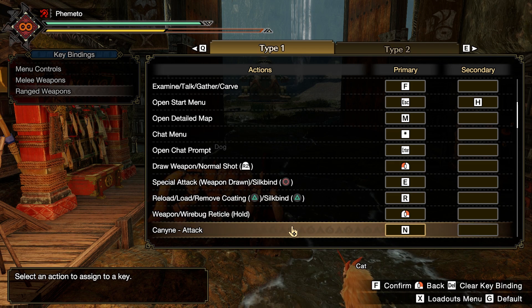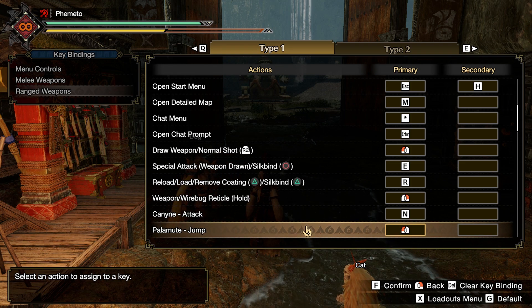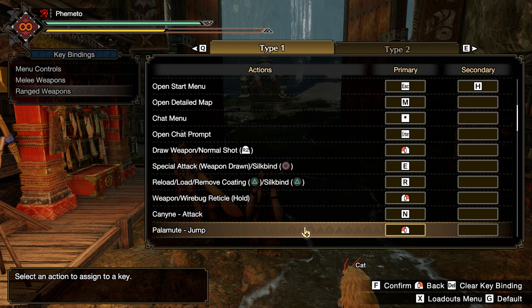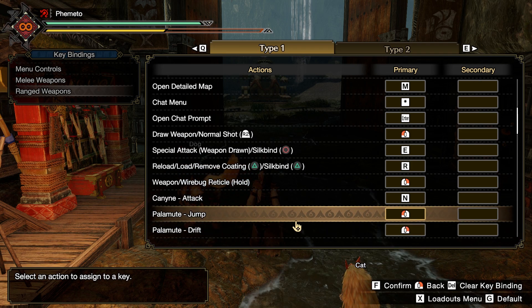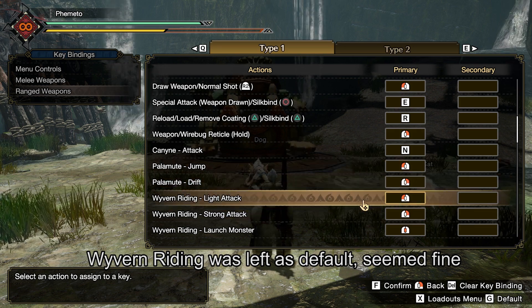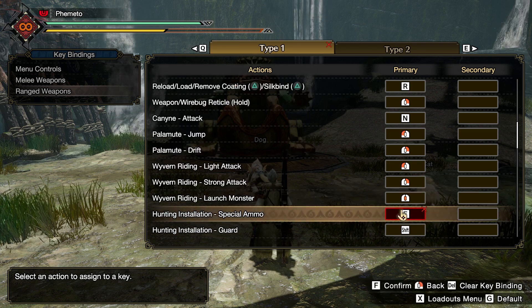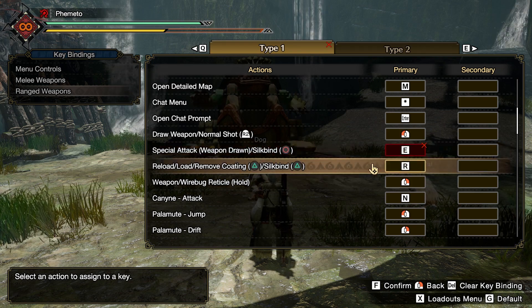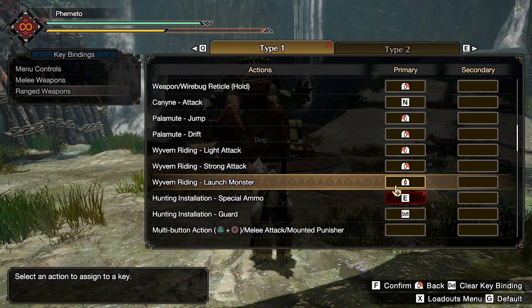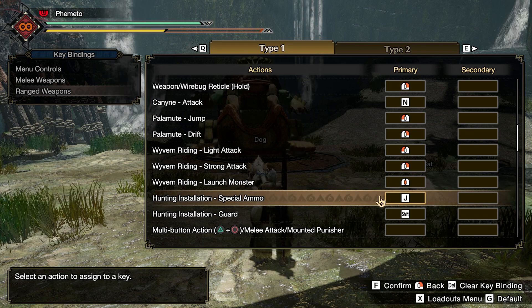The canine attack was thrown away to a random keybind I'm not going to use — it has to be bound, because Capcom. I moved the Palamute jump to left click on the dog, so the controls are left click and right click for jump and dash, which are my two main options. As for turret special ammo, which defaulted to E, I threw it off to the side because I wanted my special ammo on E. For whatever reason, the turret and my special ammo conflict if they're on the same button, even though they're completely different character states — because Capcom.